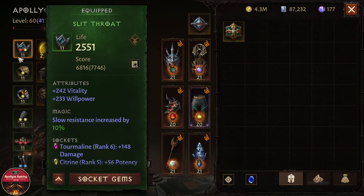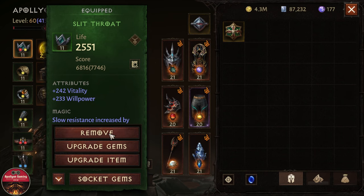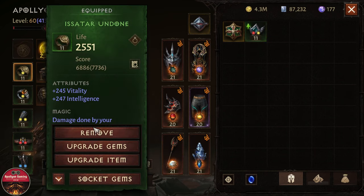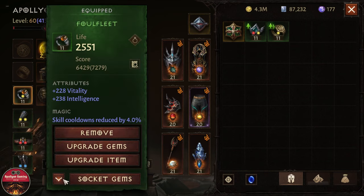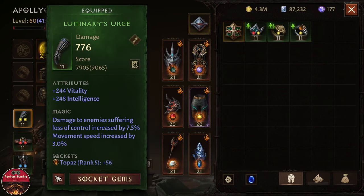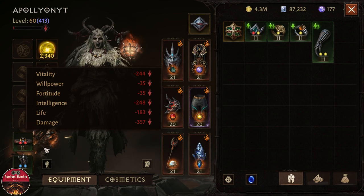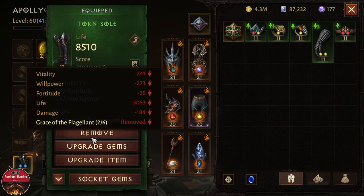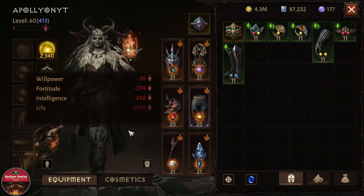First off, what you can do is just remove every single piece of equipment here so we can see where you made the mistake. What we are going to do is remove every single piece of equipment and make sure you don't have anything else in the inventory. So we are going to remove every single item here.